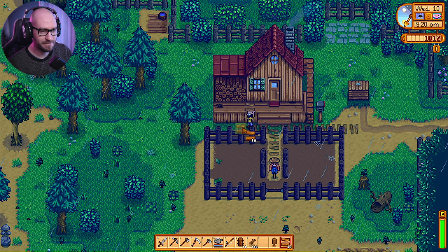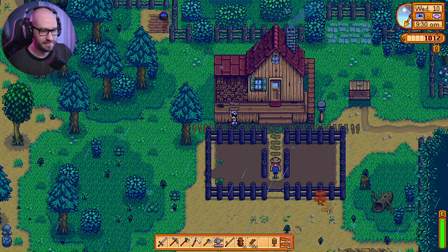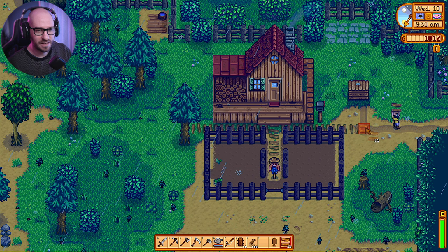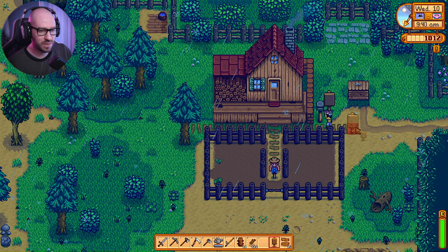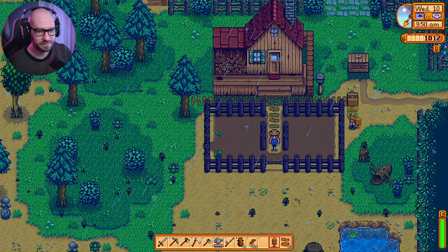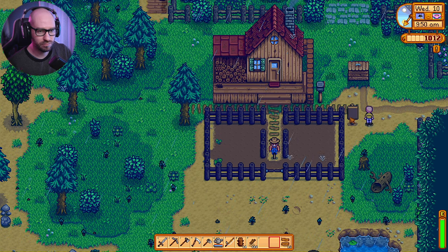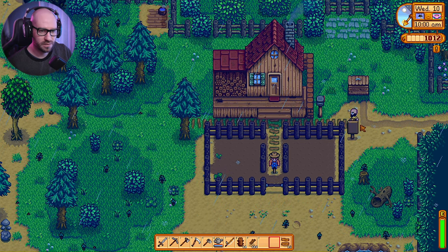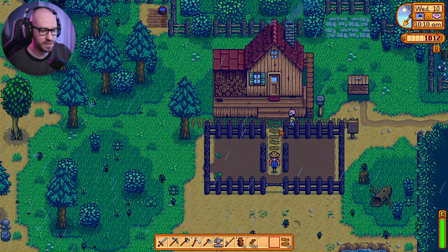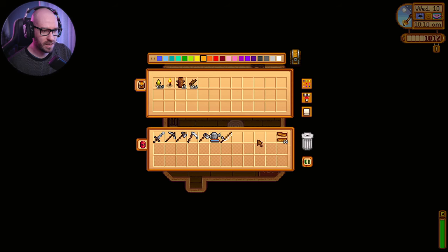I can also make the path go this way, but I already have a path on this side so I'm not going to bother. Let me also put a sign in here. How do I edit the text on it though? I have no clue how to edit the text on the sign — I'm clicking everything but nothing is working. Anyway, let me make my way inside and get rid of all the wood.